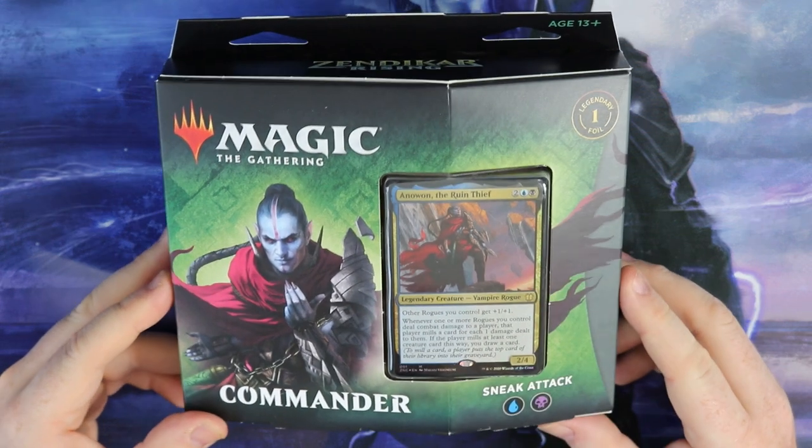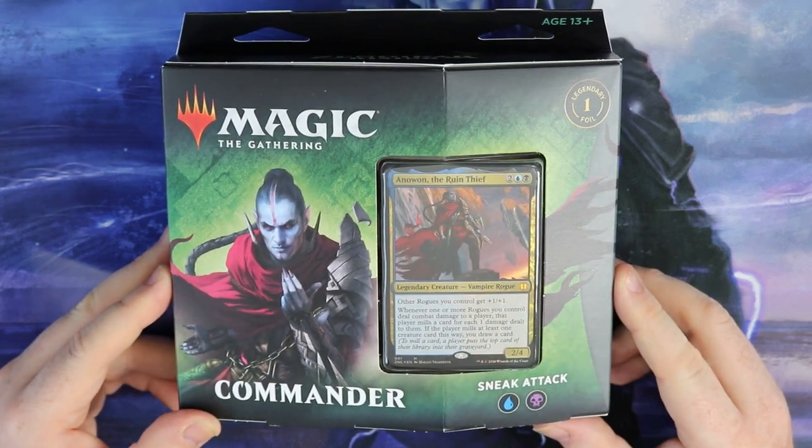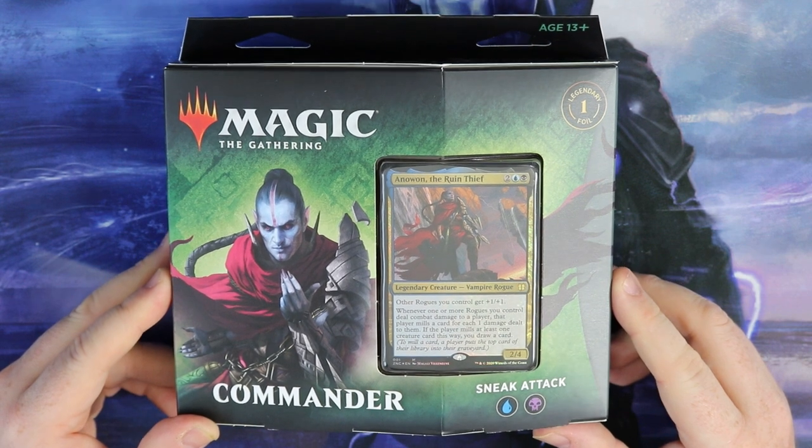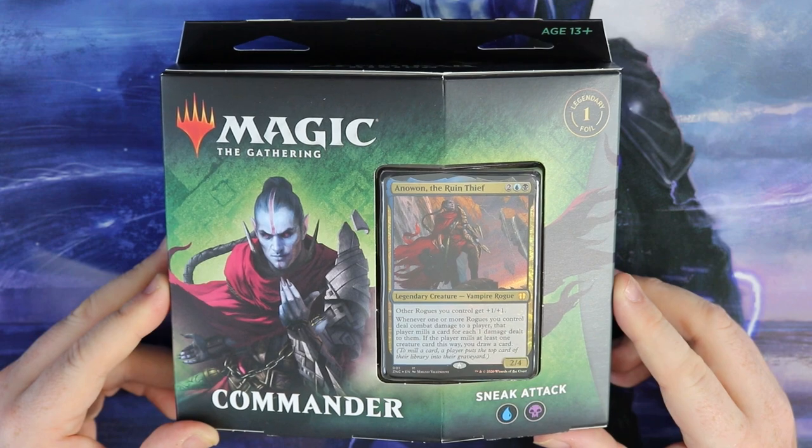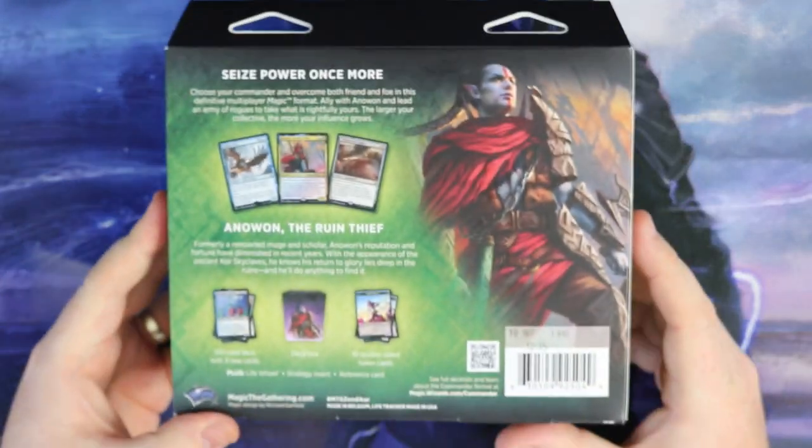We're going to have a look at Sneak Attack. In Rogues, other Rogues you control get plus one, one. That is what the Vampire Rogue, Anowon the Ruin Thief does. So we'll have a little look at the back and you get that legendary foil there.